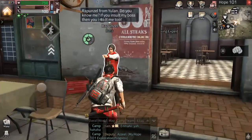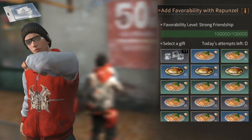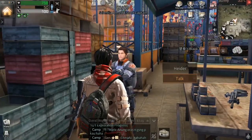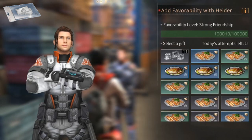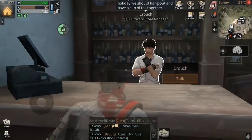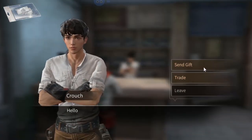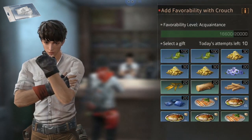Next, go to the Steakhouse where you can find Rapunzel, who also gives formula shards by accumulating friendliness. Third is at the market where you can find Hyder, who also gives formula shards upon reaching friendship levels. Last is the NPC at YK store — you can find Crouch the grocery store manager, and get formula shards from him by reaching a certain level.